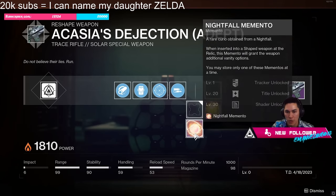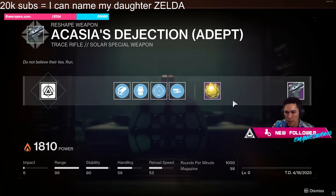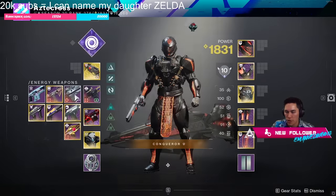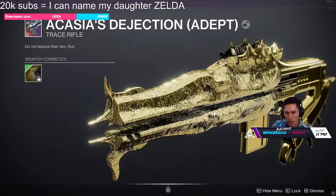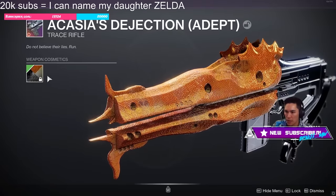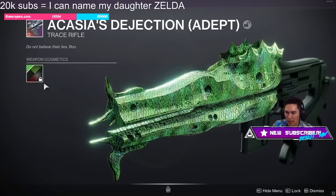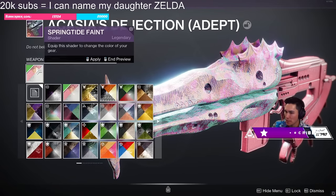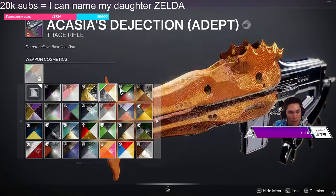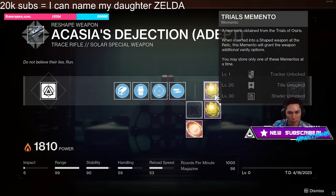Some of you asked: can you put a memento on it? Yes, you can. Let me show what this Trace Rifle looks like with different mementos. That's the gold — looks pretty cool. No lie, the pink looks the best. You can go ahead and throw a memento on it now.